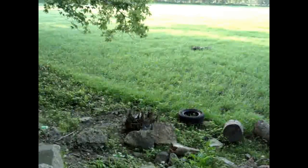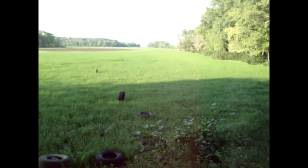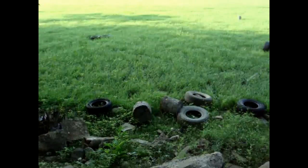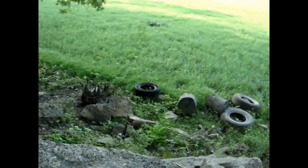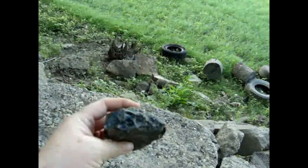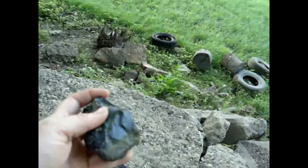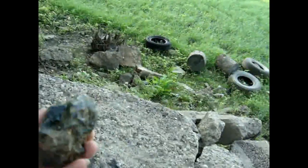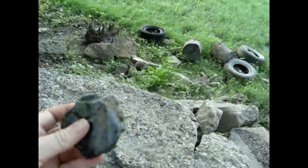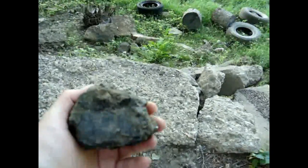On our way out from the river, we stopped here because this used to be like an overflow. It's so dry here that there's no water in it, obviously, and there's all these tires. But Daniel just found this rock and it looks like it's probably coal, but it's also really shiny. I'll have to clean it up at home. God, it's really pretty - I'm not sure what it is. Maybe you guys know. I'll take a picture of it cleaned up when I get home.